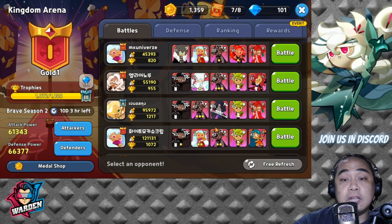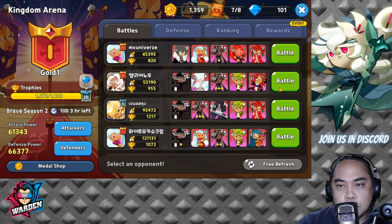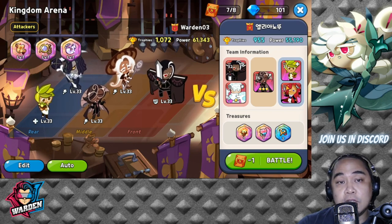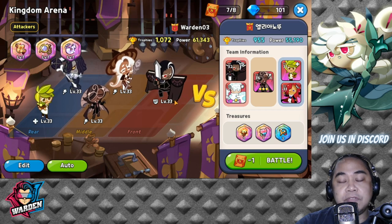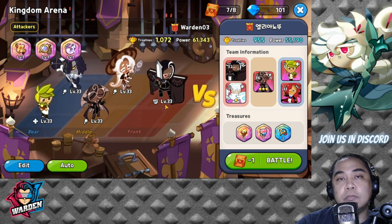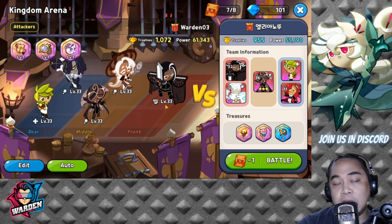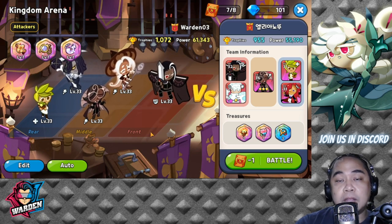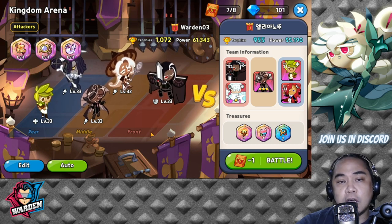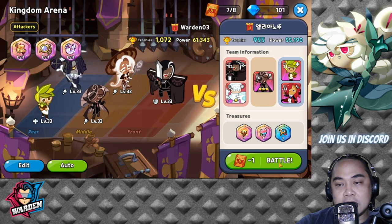For PvP, let's look at a lineup with higher attack power. In PvP you usually run auto. My team has Dark Chocolate at the front for decreased defense and AoE damage, Licorice at the back to add minions to shield off Latte and Espresso, and an Herb Cookie to heal the whole party.